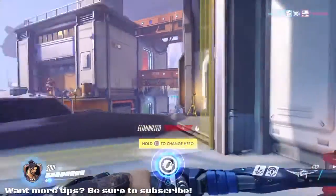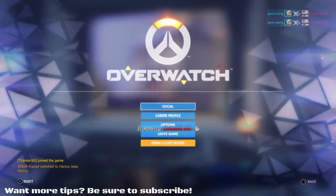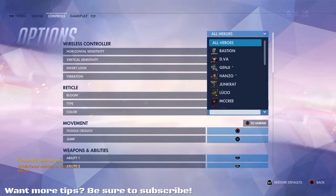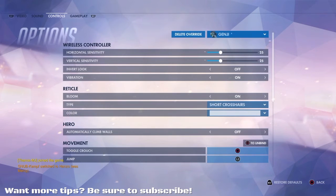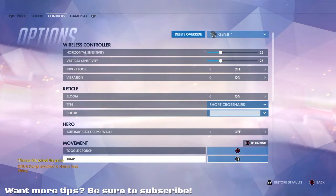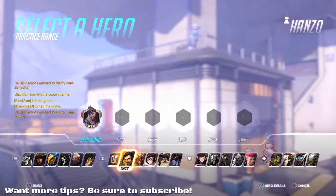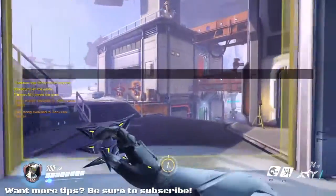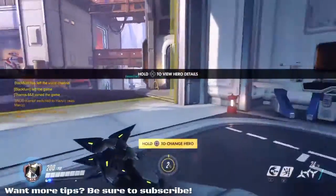I've also done this with Genji. Now it's a little different with Genji, but the pure fact that he does have a secondary fire — so if we go to all heroes, go to Genji, I've actually set it to L3. So when I click in my L3 button, Genji will jump. Let's switch to Genji quickly — click in L3, Genji jumps.